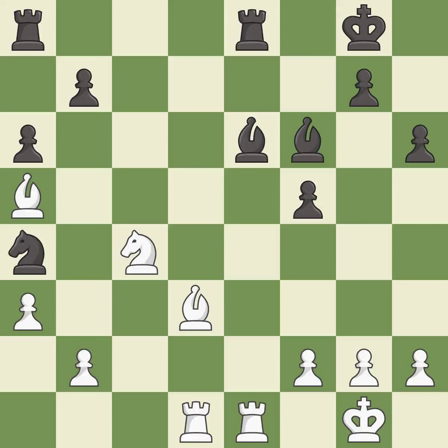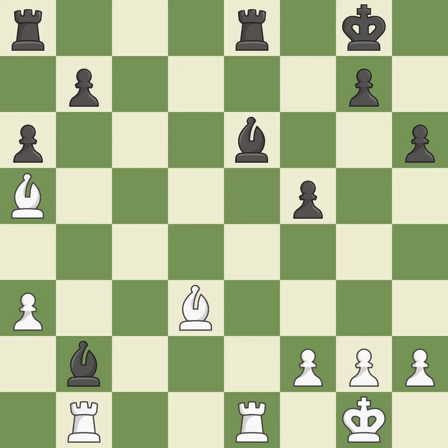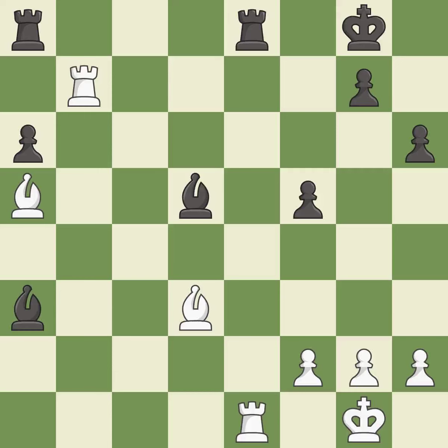This threatens to fork pieces — it is best. Right on target. Takes back. It is best. Recaptures. This attacks a bishop, winning a tempo when it moves away — it is best. This maintains the balance in material with a good trade — it is best. This activates a rook by getting it to the 7th rank and also restricts the opponent's king — it is best. This wins a tempo by threatening a rook and forcing it to move away. This threatens to win a rook — it is best. After all captures, this is an equal trade — it is best.